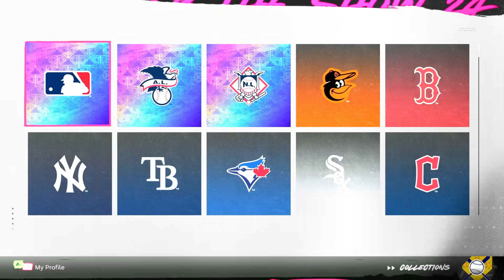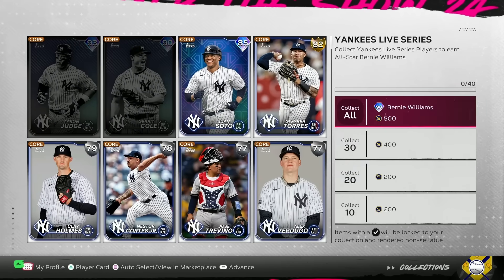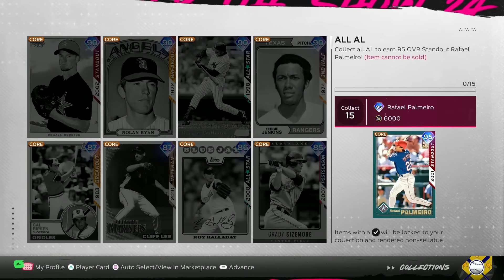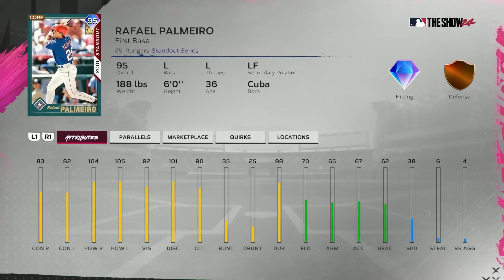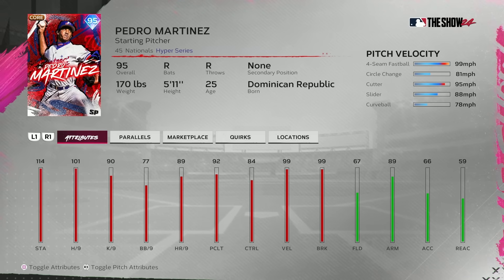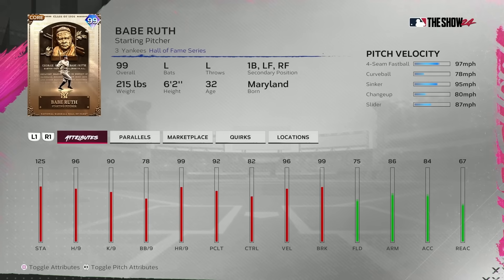In the first month the game is out, you've got to complete every collection of 40 live series cards. Each team has its own reward — some diamonds, some golds — and as you collect those rewards you unlock league legends. You get Rafael Palmero for completing the entire American League and 95 Pedro Martinez for completing the entire National League. Once you get Palmero and Pedro you can lock them in for the 99 overall Babe Ruth.